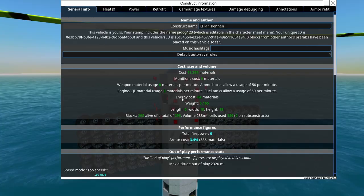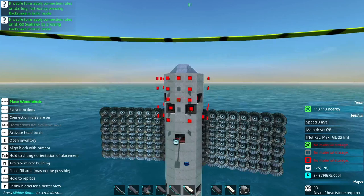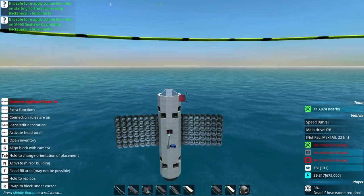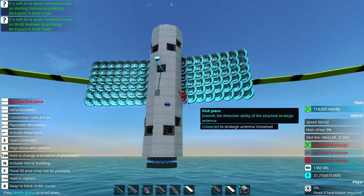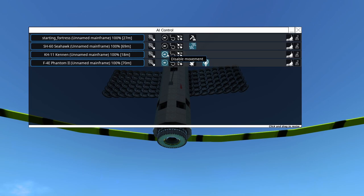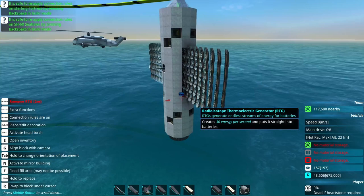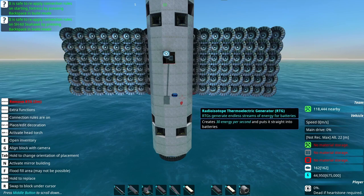First, to start off, we have the KH-11 Kennan — a spy satellite the United States government used during the 1970s. In real life this would be solar-powered, but in From the Depths it's got ion engines and is completely RTG-powered, so it requires no fueler materials. I just have to wait for the battery to charge up, allow it to build up some engine power, and then once the battery is charged it will blast itself off into space. It'll just hang out up there for essentially the rest of the campaign and won't require any extra costs to run. It's programmed to hover around 2,000 meters — the power is slowly ticking up to 675,000.